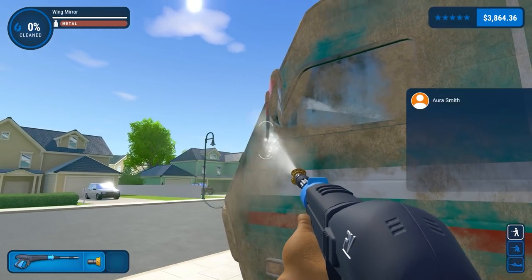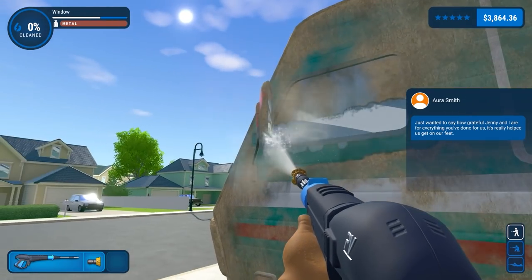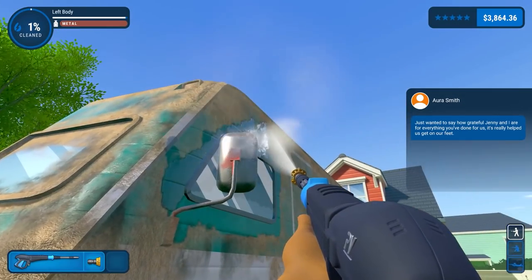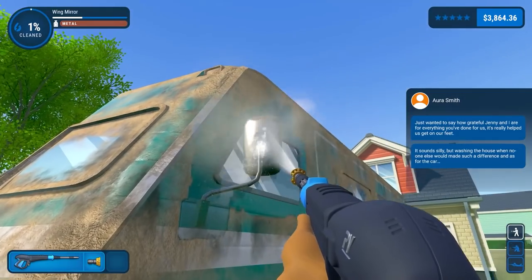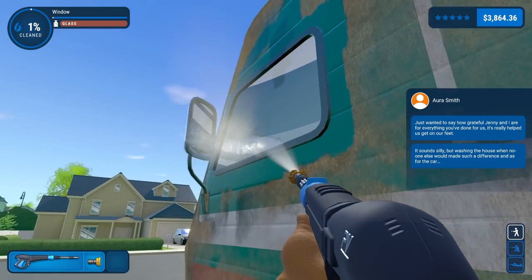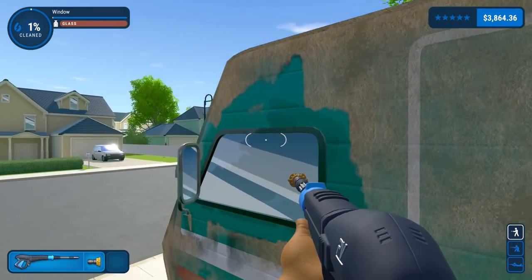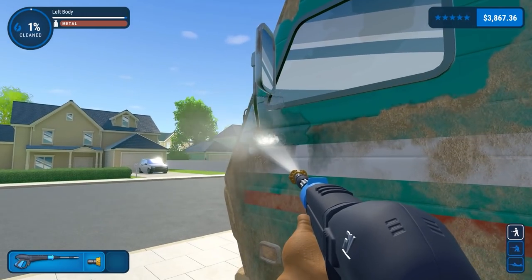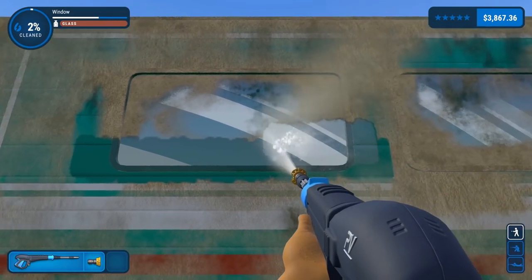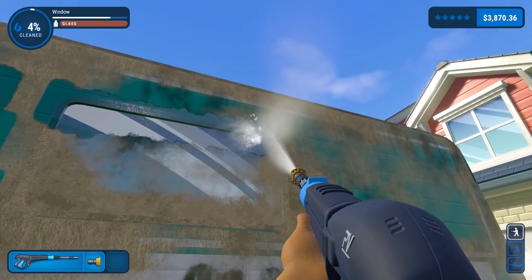There's a story message: 'Just want to say how grateful Jenny and I are for everything you've done for us — it really helped us get on our feet.' I'm just cleaning the wing mirror — there's rust on this as well. I'm not too bothered about the rust on the wing mirror because we'll be hitting it with the cleaner anyway, so we're just doing the windows here.